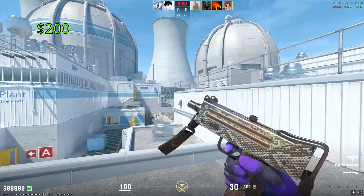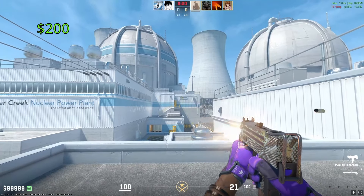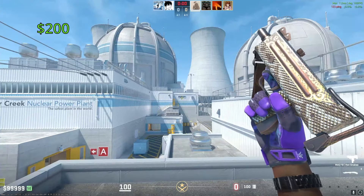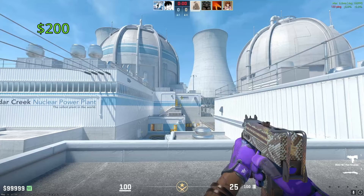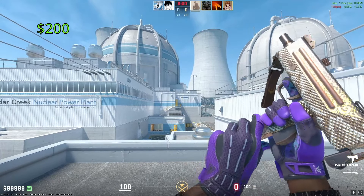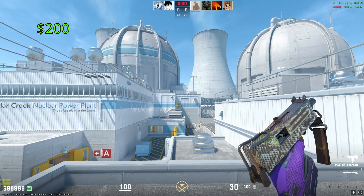Moving on to our SMGs, our most expensive Mac-10 is going to be the Hot Snakes. One of these in Factory New condition is going to run you around $200. Part of the reason this thing is so expensive is because it trades up to the AK-47 X-Ray from the Havoc Collection. It is actually a really surprisingly nice skin — you'd look at the name, see a snake in the picture, and not think it's going to look that cool, but in-game it's actually pretty nice.